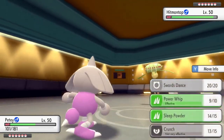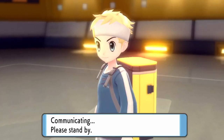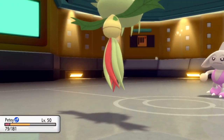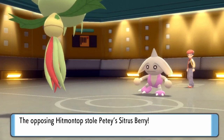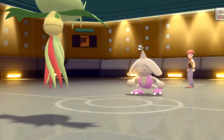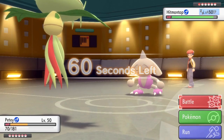I figure I could probably stay in here again and potentially Sleep Powder this thing. Since his Gliscor woke up, I can afford to set another Pokemon to sleep, so I decided to go ahead and do that. He goes for a Thief, which is actually an interesting move — he steals my Citrus Berry. I was saving that for later. I go for the Sleep Powder and I do actually manage to land that.